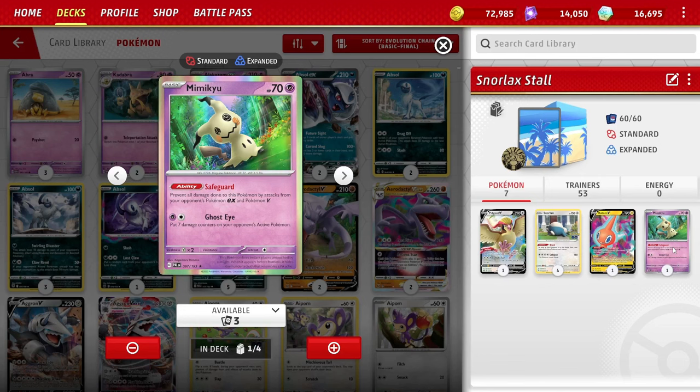One copy of Mimikyu with the Safeguard ability: prevent all damage done to this Pokémon by attacks from your opponent's EX and V Pokémon. You're usually not going to win straight up with Mimikyu, but it buys a couple turns to help get set up. You want Mimikyu in the active spot when your opponent only has rule box Pokémon to attack with. Note that Radiant Pokémon are not blocked by Safeguard — it's only immune to EXs and Vs.